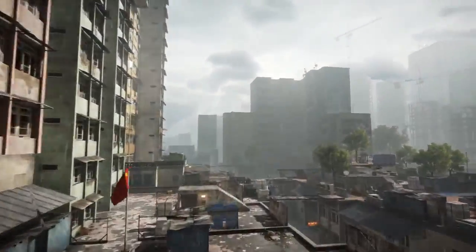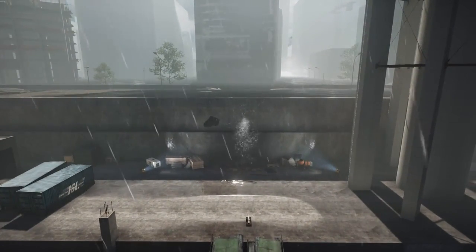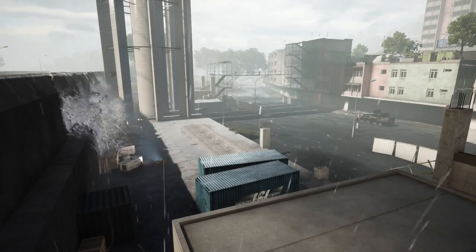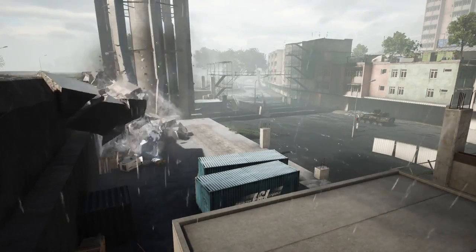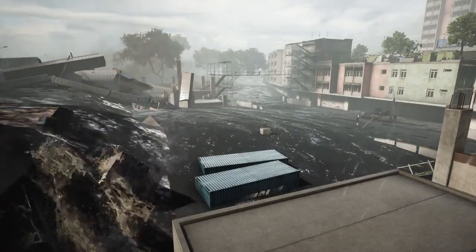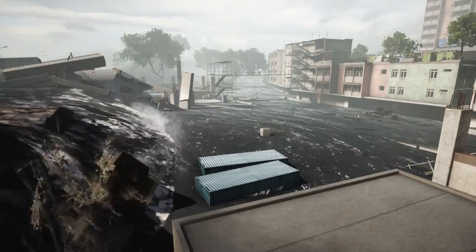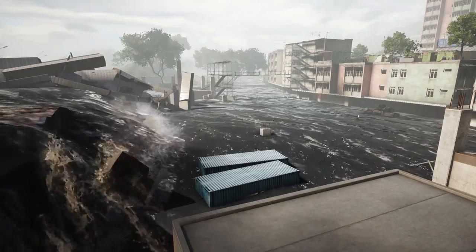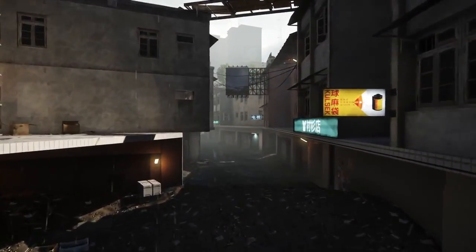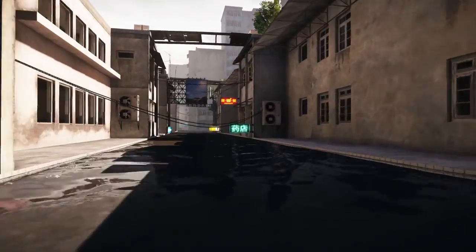Next up we have Flood Zone, which features a levee that is basically on the verge of bursting and all it needs is a little extra explosive ordnance. C4, RPGs, rockets from LAVs, whatever you've got that explodes will destroy this dam. As the water rises, you have a little bit of time to take cover in a nearby building and get to higher ground. It's very hard to defend yourself while swimming as infantry. Flood Zone, more than any other map in Battlefield 4, requires you to learn the map before and after the levolution process as your means of travel are going to change significantly.